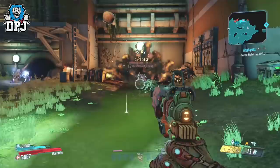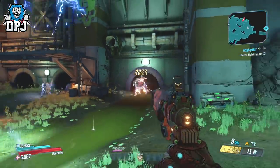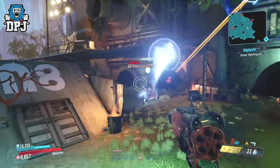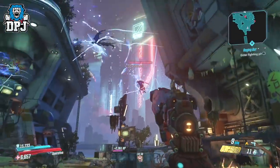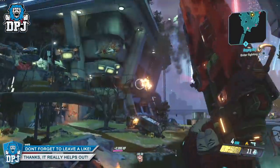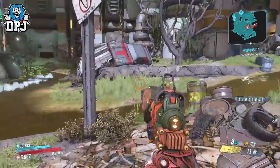At number 3 we have a Torgue pistol that seriously surprised me — it's called the Skullmasher, and initially I thought it was going to be another novelty item. I mean, this thing shoots bottles of hot sauce; what's more novelty than that? But actually, this weapon stands tall with the most powerful pistols in the game. The variant I have on screen now is off the charts damage-output-wise — I'm honestly in love with it.